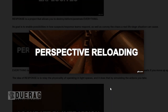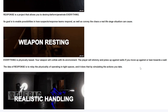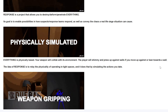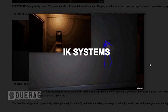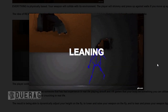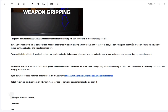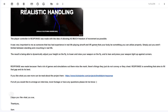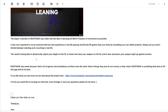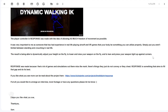Everything is physically based — your weapon will collide with its environment. The player will shimmy and press against walls if you move up against or lean towards a wall. The idea of Response is to relay the physicality of operating in tight spaces. It features holistic handling, physics-based animations, IK systems, variable height adjustment, dynamic walking IK, leaning, weapon gripping, and accurate player vision. The player controller was made with the idea of allowing as much freedom of movement as possible — you aren't limited between standing and crouching. The result is being able to dynamically adjust your height on the fly and press your weapon tight up against corners.